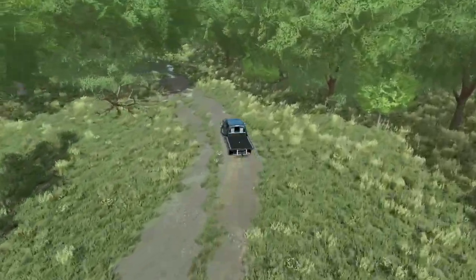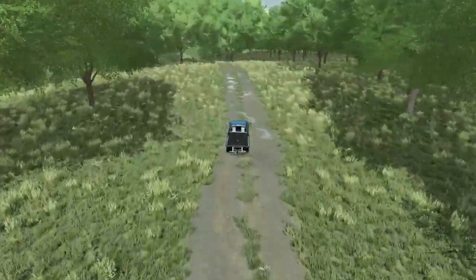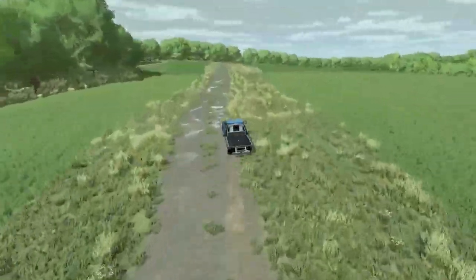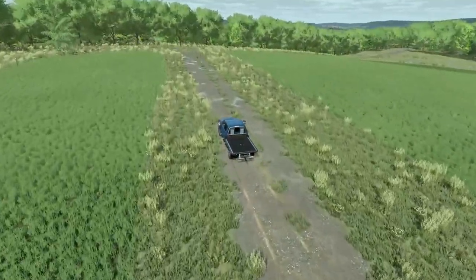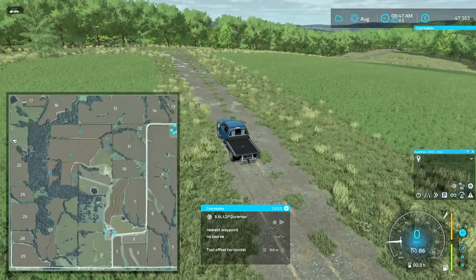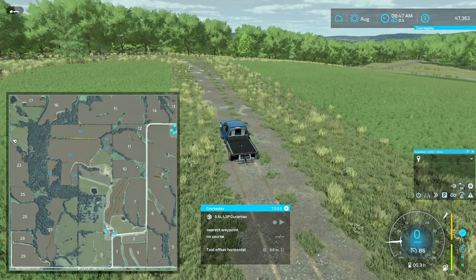I think this map has its greatest strength in the ability to just go back in the middle of the woods and farm in the middle of nowhere — you really get lost on this map. Looking at the HUD, we are right here. We were at the farm, came up past field 8 and down through 24 and came over here. We covered a lot of ground just going from the main farm over to here.